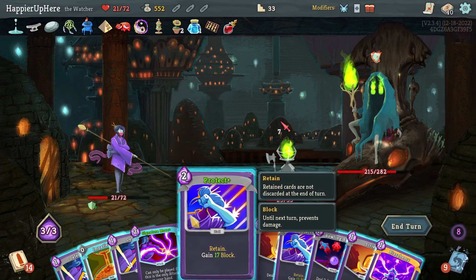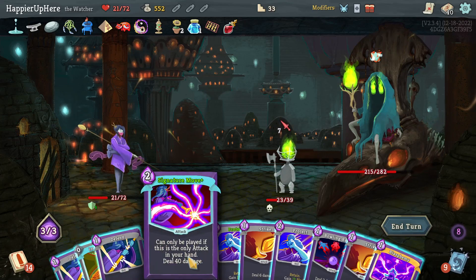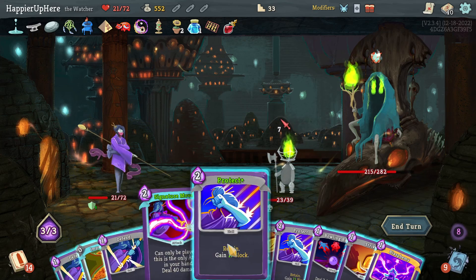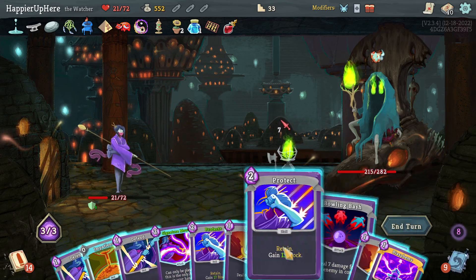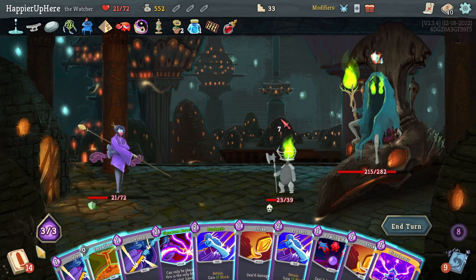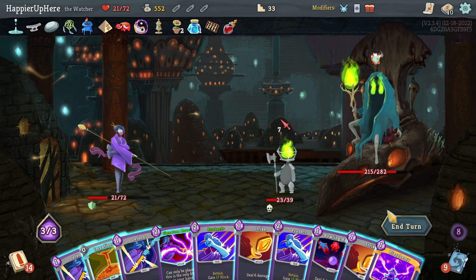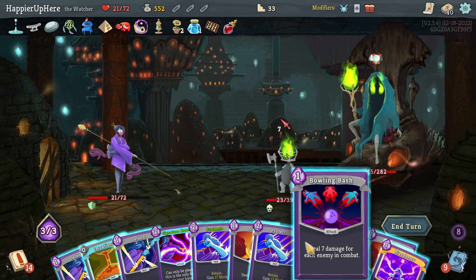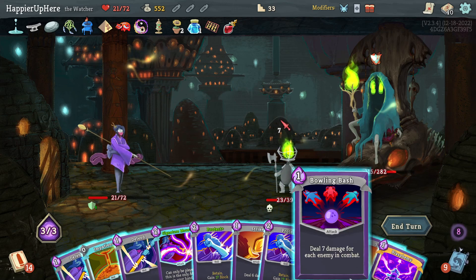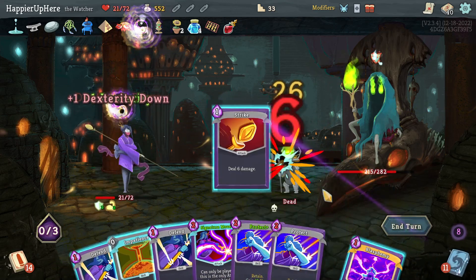I'll try to kill the minion again. What if I do Blasphemy now — I divide by three, I need 72 damage. This is 40, 54, 60, 66 — I need 72 and I have the Impatient. With energy: five, four, three, two, one, zero. I don't think I have enough to kill the backliner, so let's not do the Blasphemy just now. Bowling Bash, Strike one, Strike two.